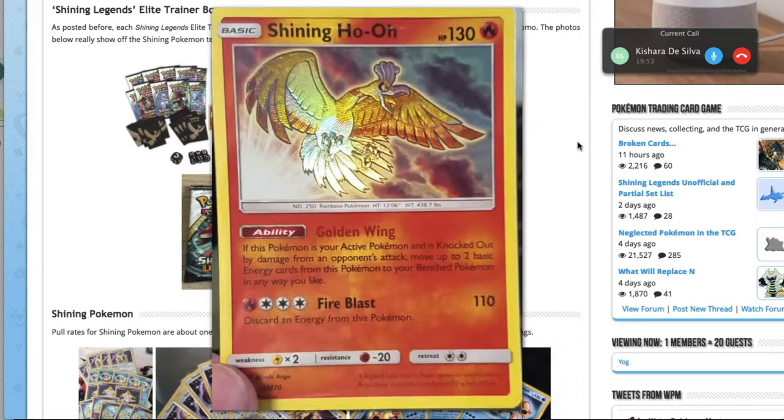Golden Wing is a cool ability, but this is purely for collectors — it's never going to see play. Ho-Oh always has this energy-preserving kind of effect; remember that Secret Wonders Ho-Oh? In Standard, there's no way of removing abilities like Hex Maniac, though you'd have to worry about Garbodor. You should be able to activate that ability every time you get knocked out, and you only need to replace two energies each time — you could do that with a DCE.